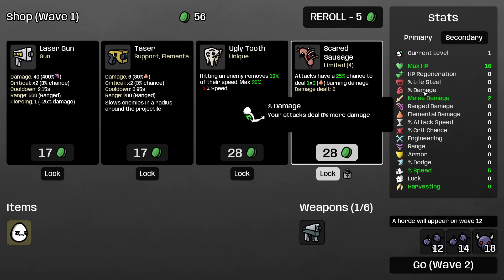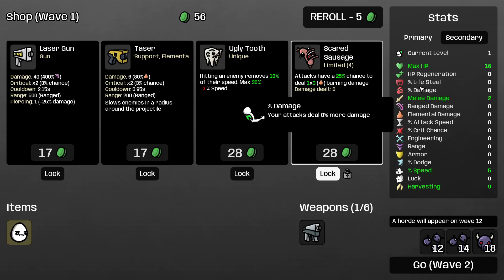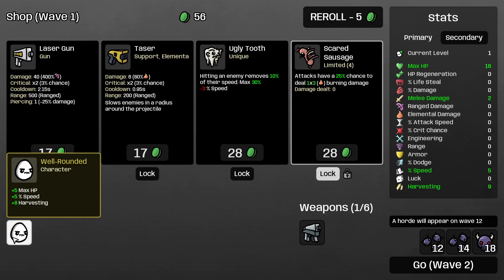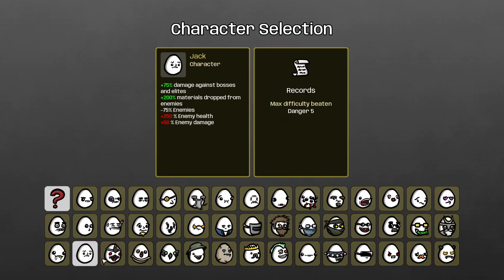For example, sacred sausage. Damage percentage increases the damage of your weapon and also adds to the damage of items like sacred sausage. If you have 100% attack damage, sacred sausage is going to do 2 damage 3 times with a 25% chance. So not only it affects your weapon, it affects your skills and also your class activity. There are some characters — for example, Lich — that have class abilities that also scale with damage percentage.